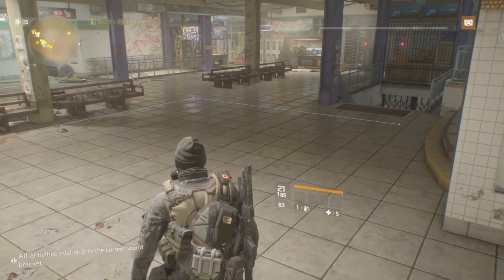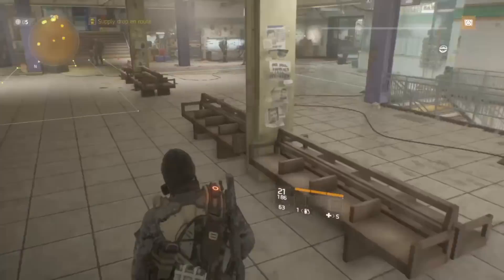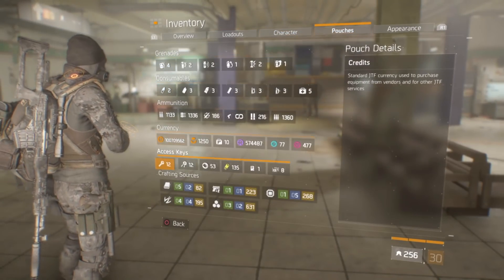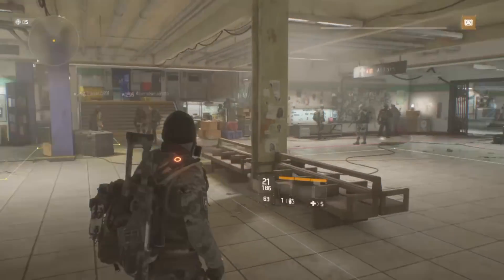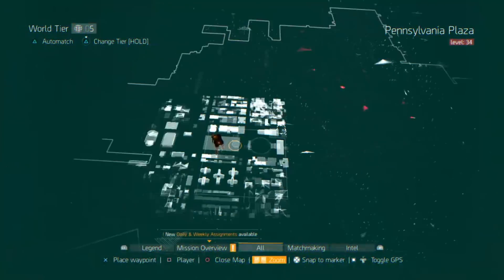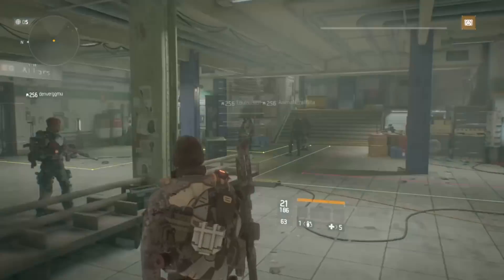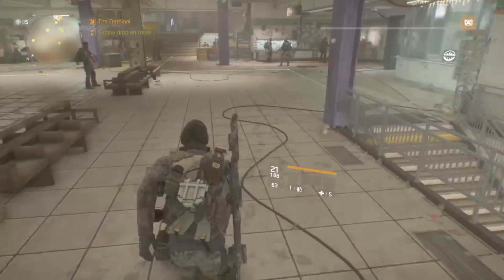In today's video I wanted to do a how-to guide on how to farm cipher key fragments. As you can see, 1.8 is coming up soon and you're gonna need those cipher key fragments to buy encrypted caches to get some vanity items. The way people do it now, from what I can see, is they go and farm free roam bosses and it can take like up to two hours or it can get a little bit hard.